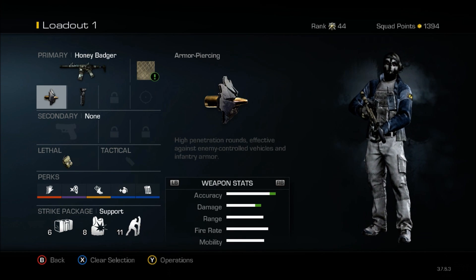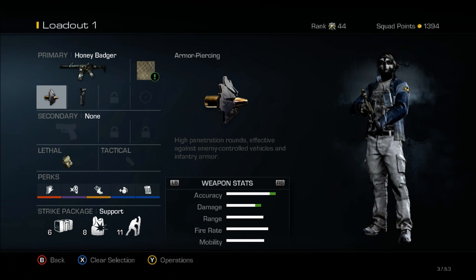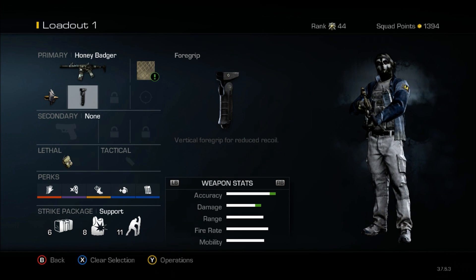I'm going to go with high penetration rounds — armor piercing — because in free-for-all you want to kill them as quick as possible. And I'm going to go with a foregrip because you want to keep your aim as good as possible. You're going to be playing this and you're going to need to get the drop on people.